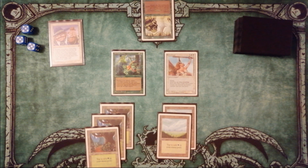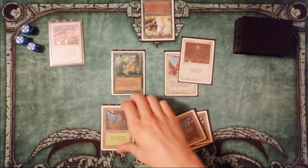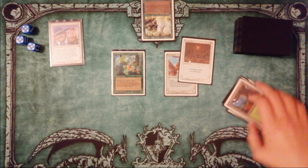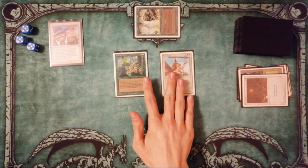We give our first attack to the opponent's creature, but we need to block him. So we play Armageddon and destroy all our basic lands. Now we have no Forest and can block him.